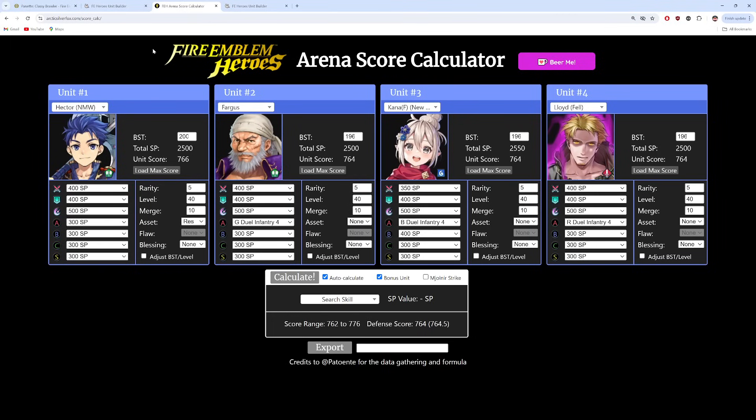Now let's take a look at arena scoring. These are the three most common arena units that you see built up — Fargus, New Yokana Female, and Fallen Lloyd — they all score in the 764 bin. But lo and behold, our proxy for Panette here, the Valentine Baby Hector, scores in the same bin as Panette at 766. Just a whopping two points higher, but every point matters in arena for scoring. Panette is now the highest scoring free-to-play unit you can build up.